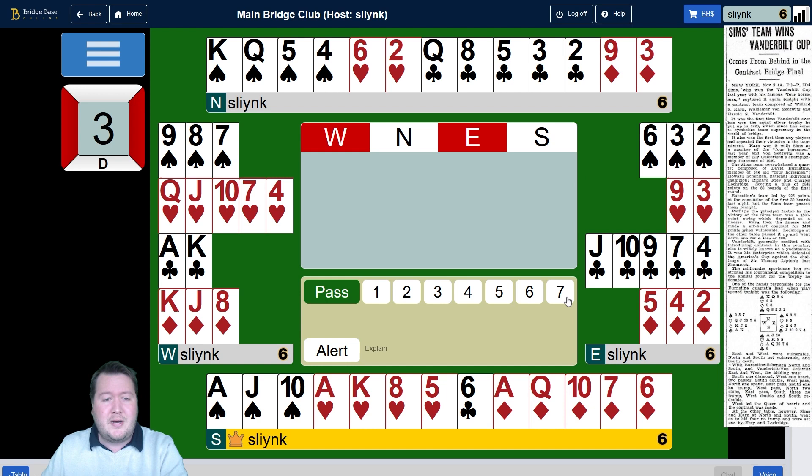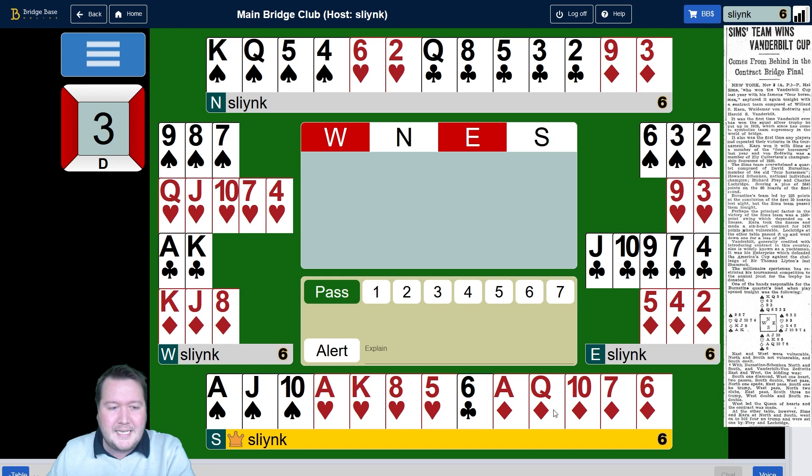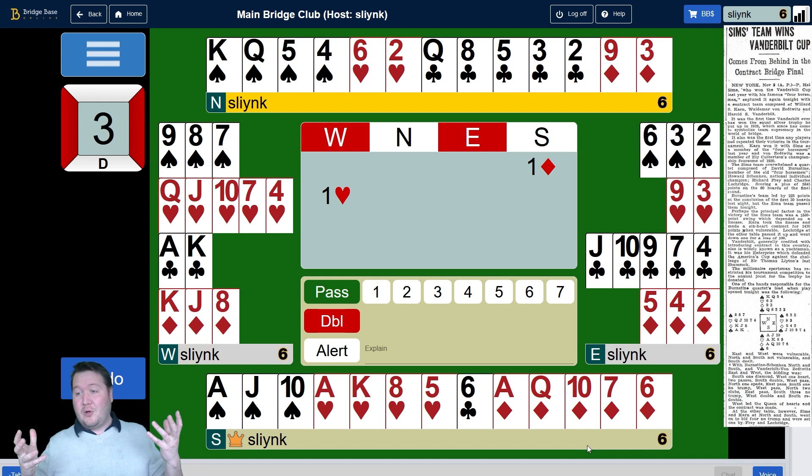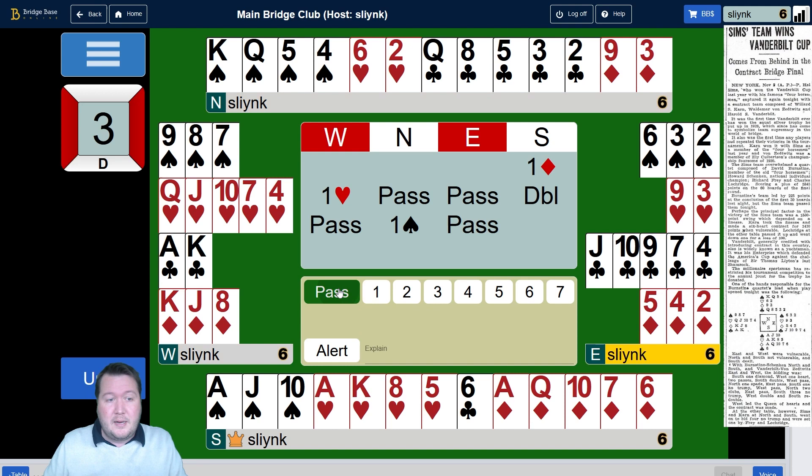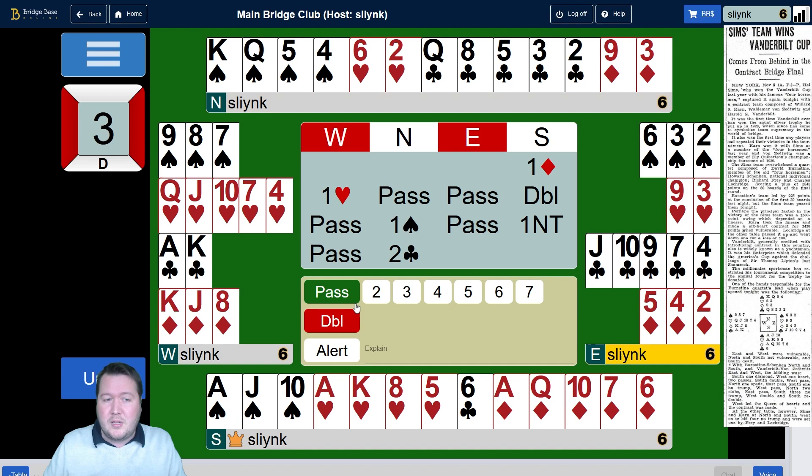Here I wanted to highlight a couple of hands from the 1930s. This is a real bidding problem for South — they've got 18 high card points and a 3-4-5-1 shape. It gets pretty awkward where after you start with one diamond and they overcall one heart. The way this hand was actually bid at the time was it then went pass, pass, and South doubled. This went pass and North bid a spade, then bid one no trump, then North got back in with two clubs, and they opted to bid three no trumps.